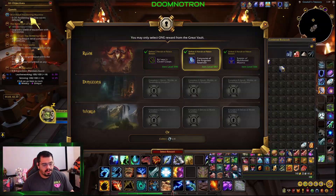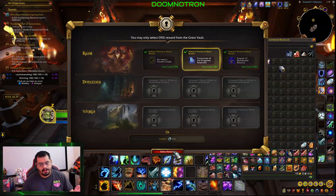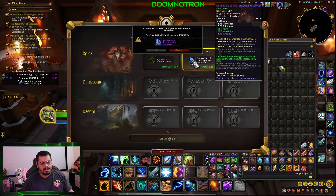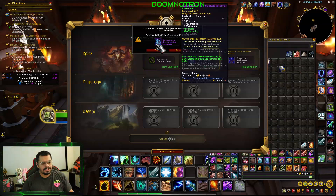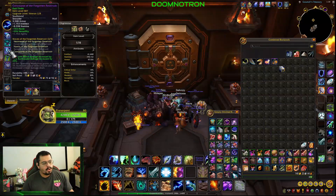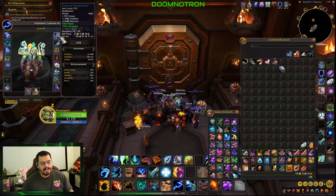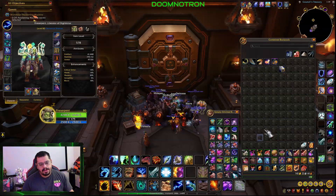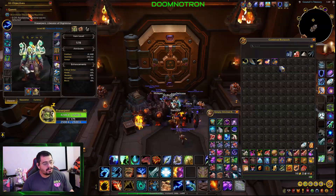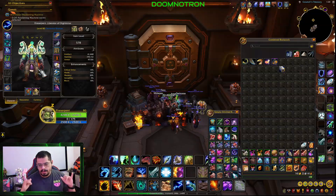Excellent, so far we're 2 for 2 on our vaults. Last week my vault for the warlock was terrible. So let's accept our shoulders — this is veteran track. Since I did get a tier piece, we're hoping to get the legs or the hands at a higher item level this week, and then I can have my 4-set tier. Then we can wait later on to upgrade that helmet which is a heroic track. But so far we're looking good — shoulders, head and chest. We need hands or legs and we're good to go.